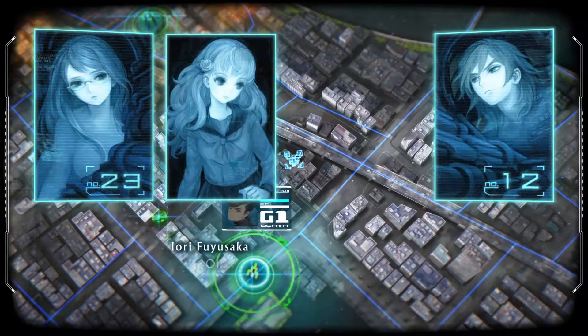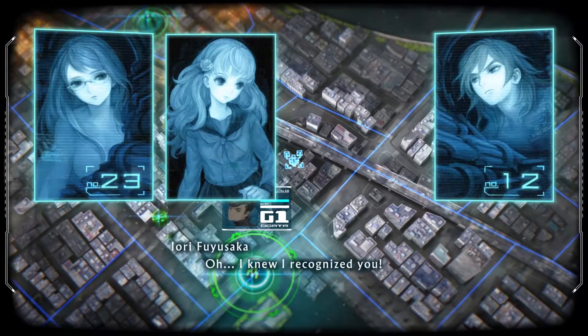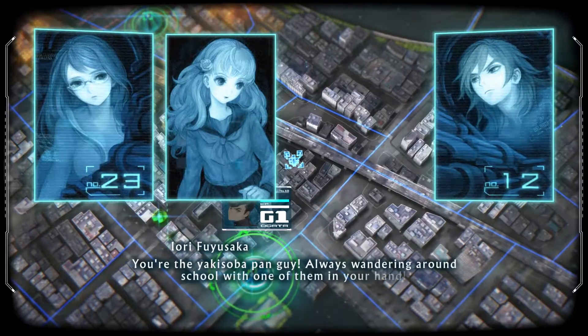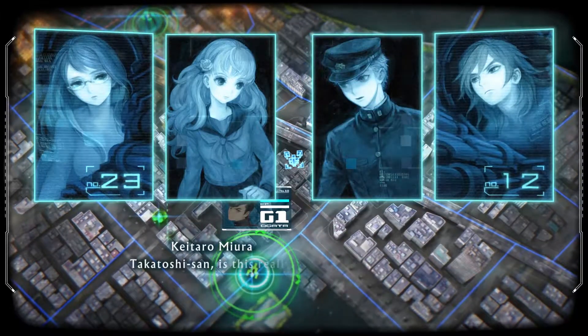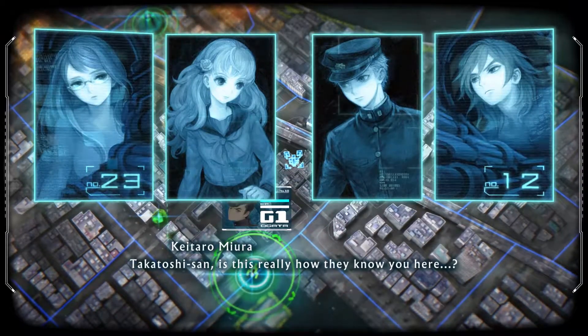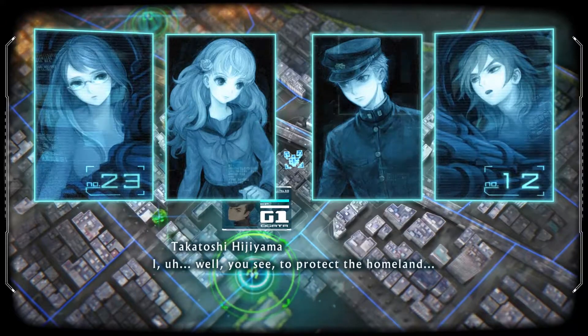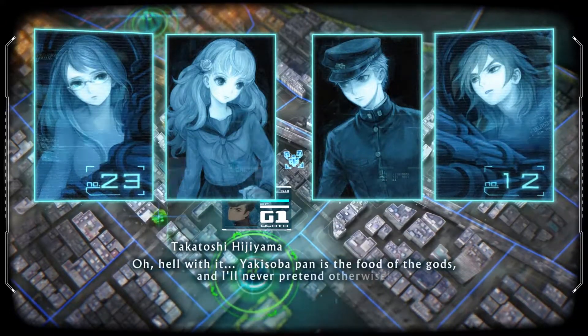Basically, every battle for the first three main areas or parts of the city after the tutorial all come with certain conditions in order for you to meet their bonus requirements. These could include conditions like finishing a wave within 60 seconds or making sure none of your Sentinels fall in battle. On many occasions, however, those conditions include bringing certain pilots into the fight with you.